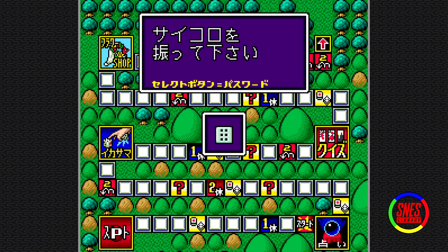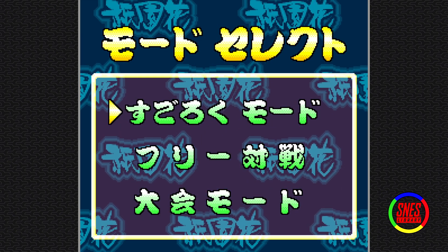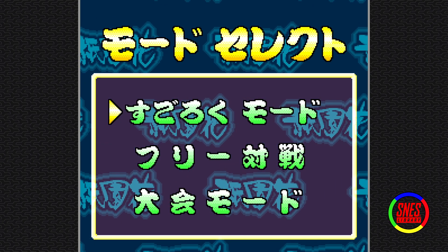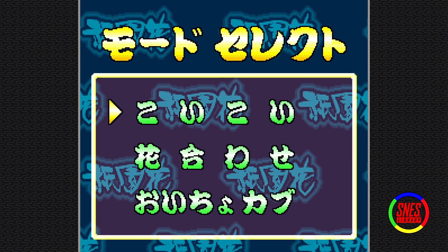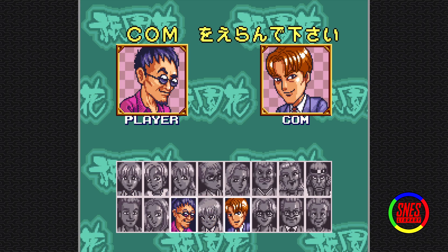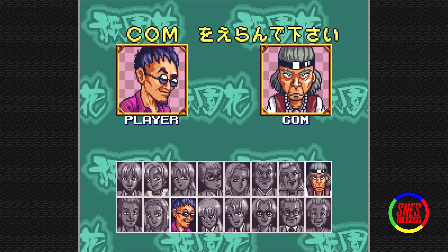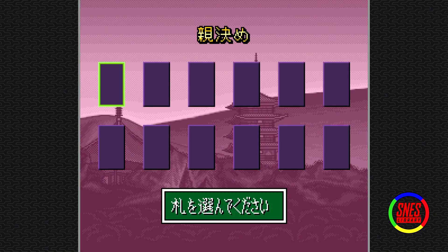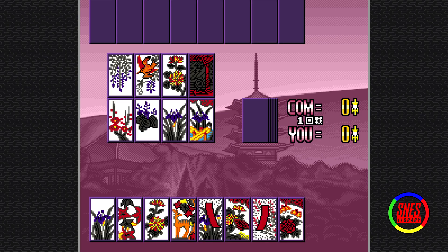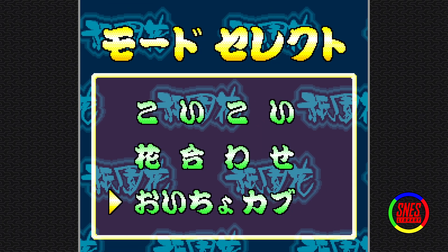Can we leave? Goddammit. Free mode, Toikoi. There's something else here for sure. What is this? Points on the table — that's high stakes. But this one says Oicho-Kabu. I know that game — I don't really understand it, but I know it.